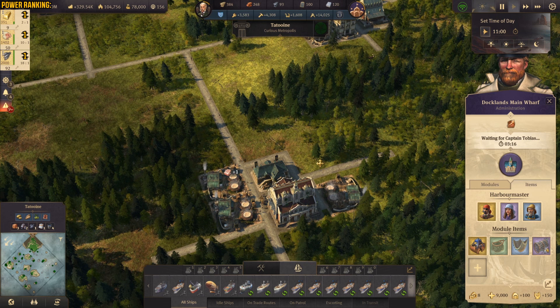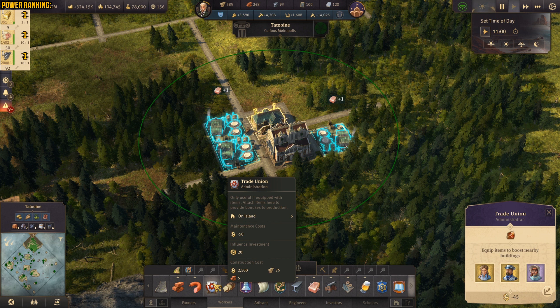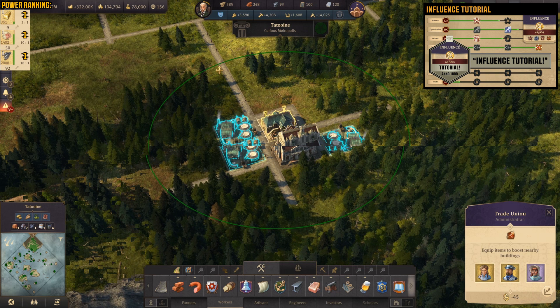Right now we are on land, and to do this you're gonna need to build the trade union. The trade union building is of course in the workshop in the workers tab — right in here, trade union building. It's gonna cost 20 influence points, so be sure to have the influence. If you don't know what influence is, you can check my tutorial about it — that way you will know how to get it and how to use it.